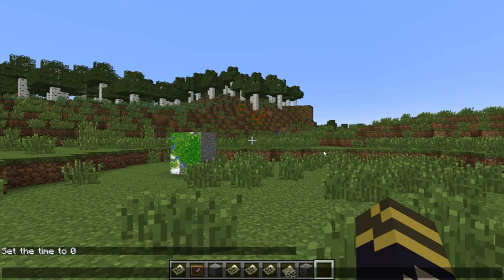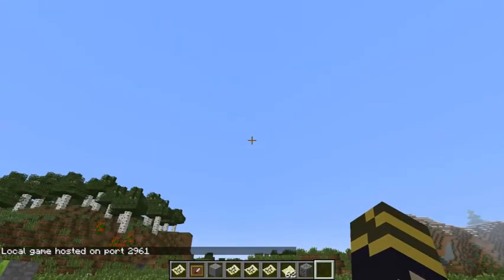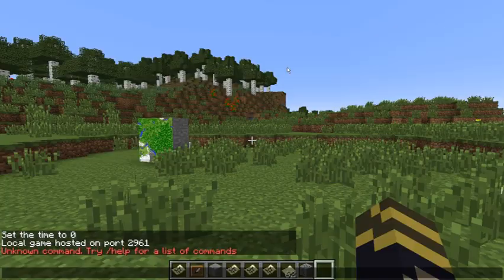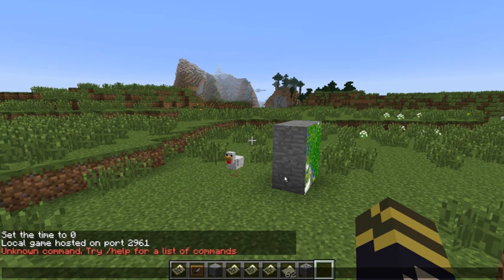There's a new command for servers — it's set idle timeout. It doesn't look like I can do it in single player, so let me open it to LAN. It's set idle timeout followed by a time in minutes — like four minutes. I guess if somebody is idle for that amount of time, they'll be kicked from your server. So that's interesting.